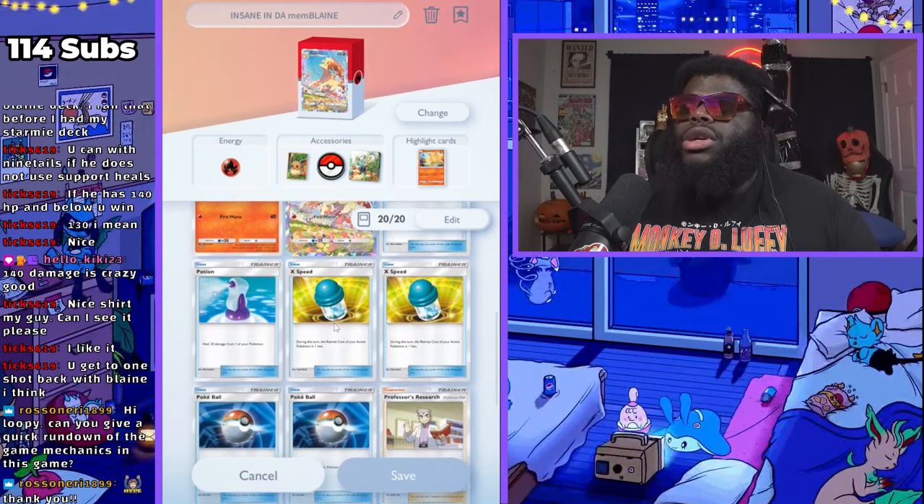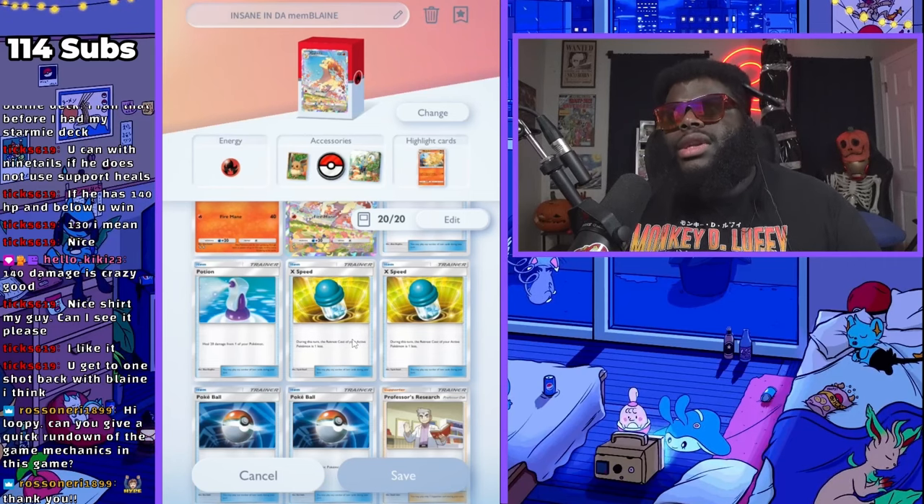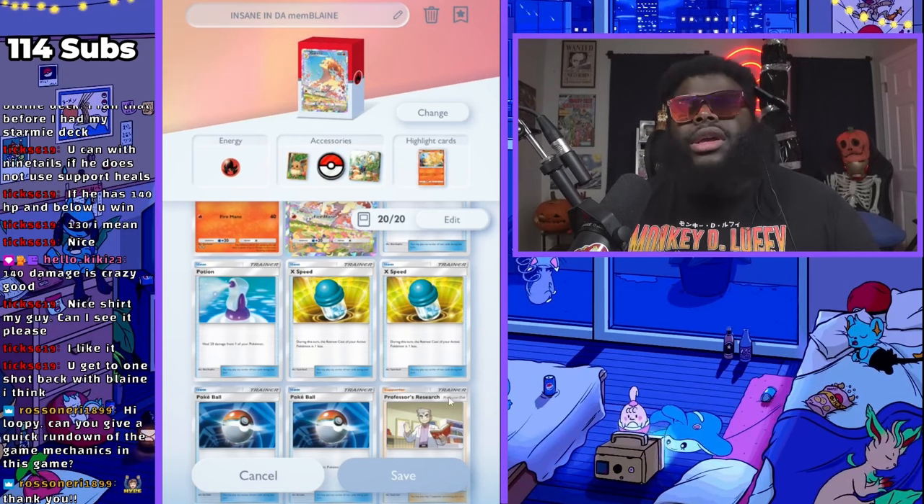X Speed will reduce the amount of energy you need in order to retreat. Earlier I showed you Ponyta needs one energy to retreat. If I use an X Speed, then my active Pokemon can retreat for one less energy, which means I can retreat for free. It helps you pivot.